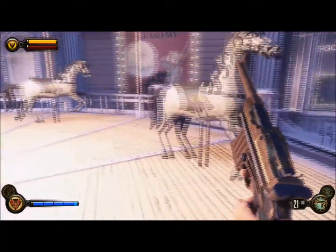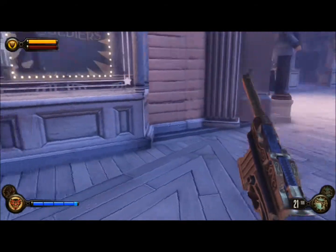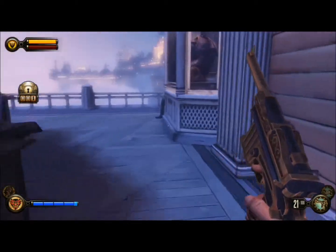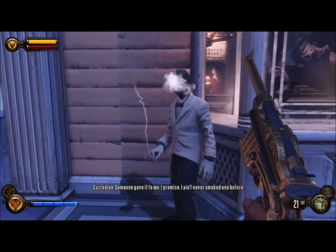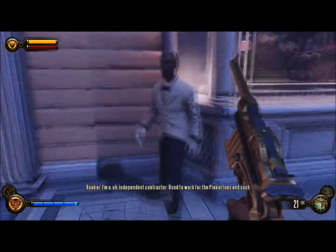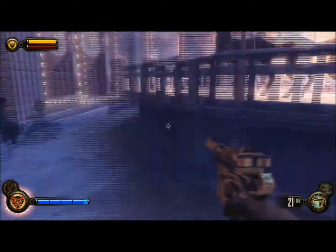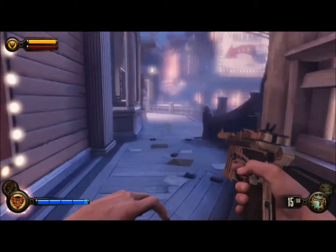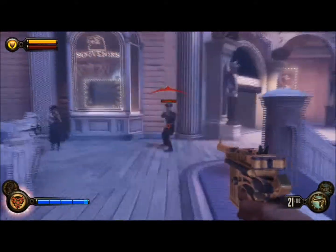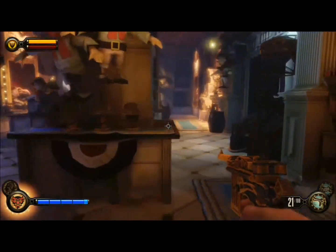There's a carousel right here — how can you expect me not to want to ride it? We're going to go over to this guy and get our first lock pick. 'Someone gave it to me, I promise. What are you, Mr. DeWitt? Some sort of... independent contractor? Used to work for operations and such.' I didn't know you could kill him — that was totally my mistake, I am so sorry. And apparently because I did that, now the cops are after me and all the shopkeepers.